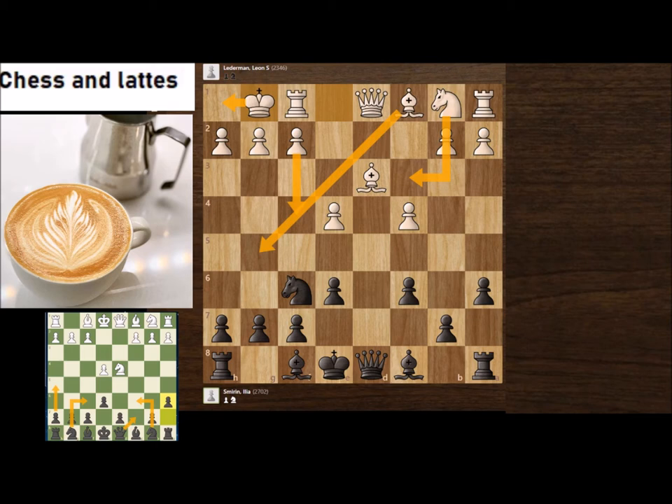This position looks normal — White just developed and is ready to develop pieces, maybe Nc3, Bg5, or Kh1 f4. But Black already has a great move: e5. By playing e5, the bishop can come here, the knight can come here, and the bishop from f8 will go to c5, controlling g4 and attacking on this diagonal. It's counter-intuitive because we started with e6, and now e5 opens everything up.